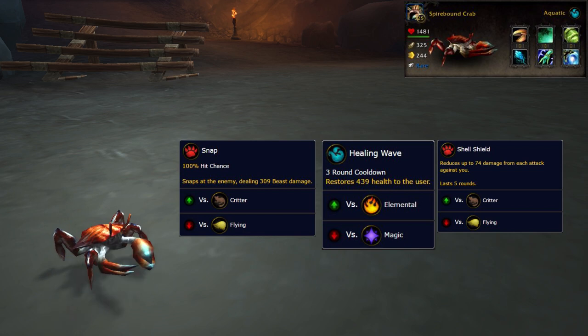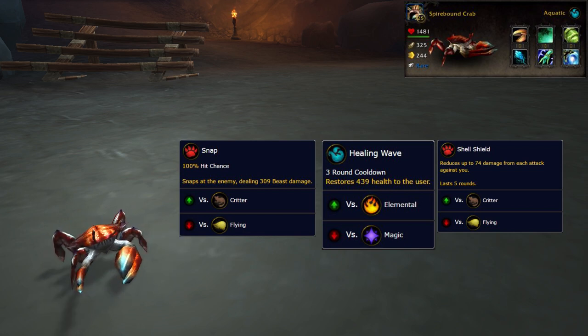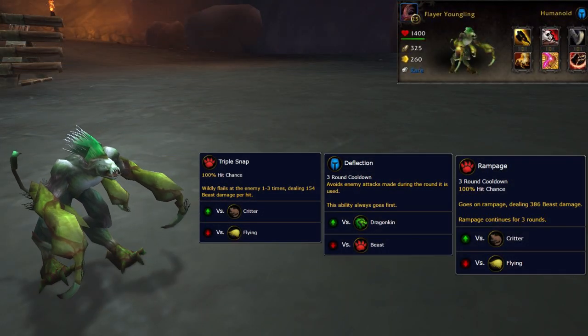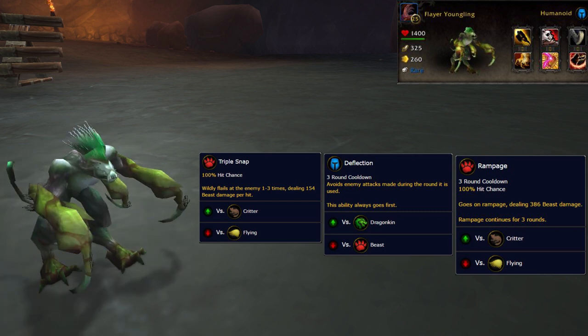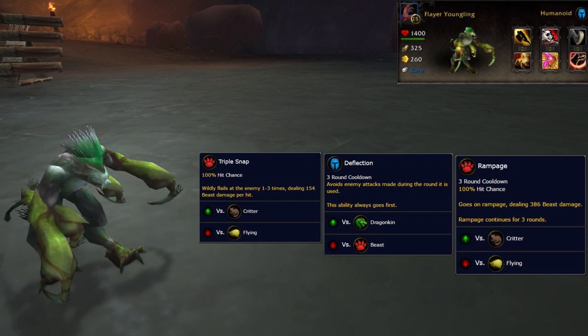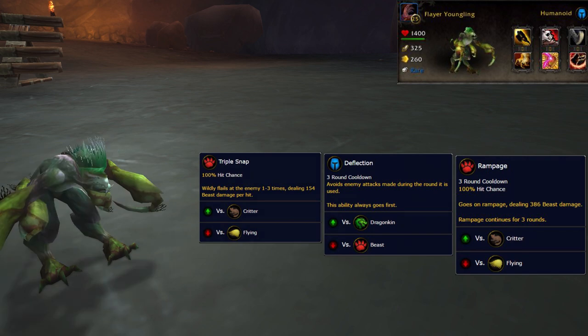Because we're fighting snails and snails are very slow, you want to bring the slowest pet you can to get the most mileage out of your health and attack stats. In my third slot I have my Flayer Youngling set up with Triple Snap, Deflection and Rampage. Your third pet can be pretty much anything with beast damage. I liked the Flayer for his high attack, and Deflection's kinda handy. The de-weaponized Mechanical Companion will also do very well with Thrash and Extraplating.